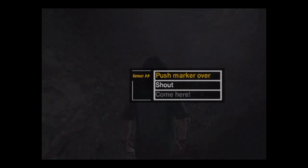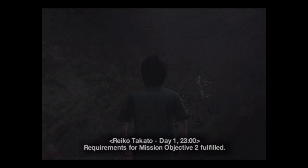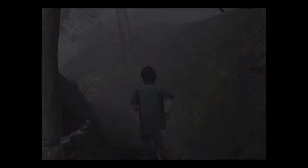And there is a stone marker. This is one out of the four stone markers we have to find in the game. There's only four of them and relatively they're pretty easy to find — I said relatively, because one of them's kind of hidden. This one is pretty hidden too. And as you saw there, we fulfilled Mission Objective 2 requirements for Riko Takato, which is for later.